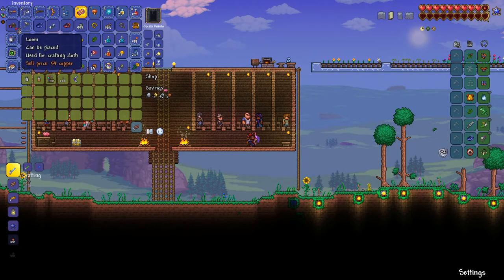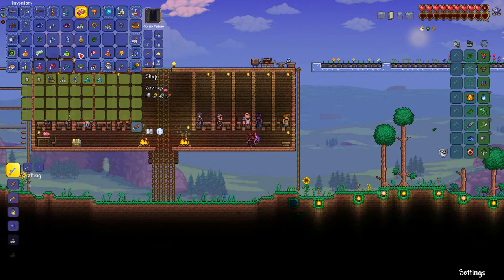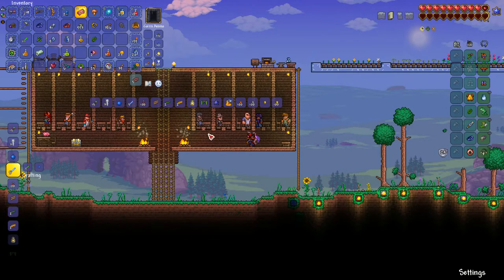First of all I'm gonna sell a couple of items just to get some inventory space and some gold, because in master mode in particular — and it's very important in expert but it's even more important in master mode — when you're playing on master mode you need every penny you can get for when you do reforging later on. So try and save as much gold and platinum as you can for the end game, because it's going to cost you a fortune to try and get Menacing or Guarding or Warding on your accessories late game.